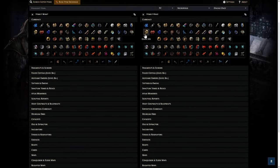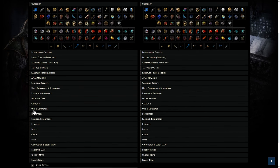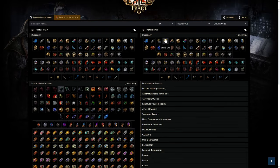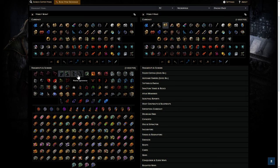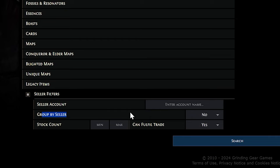Another very useful thing is that you can group by seller. This means you can buy multiple different items from the same person with a single trade. So let's say I want to do my Uber Atziri and I need all four fragments. Instead of clicking each one and searching one by one, you can click all four, search by divine orb and chaos orbs, and it'll bring up listings for both. Then at the bottom click 'group by seller'.